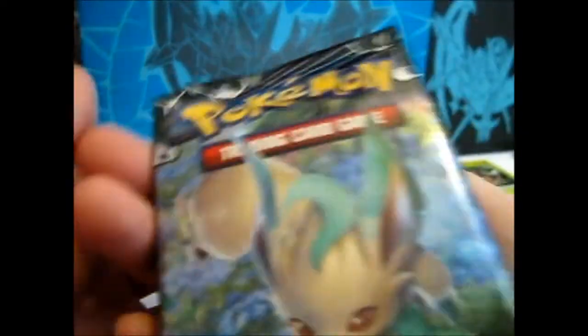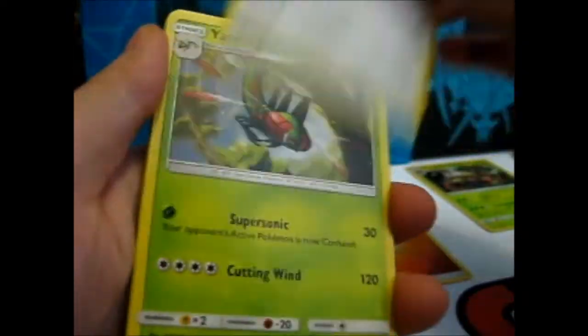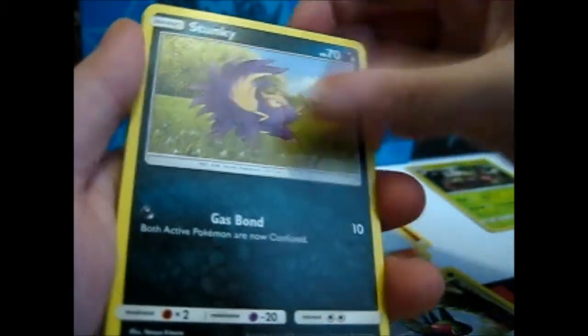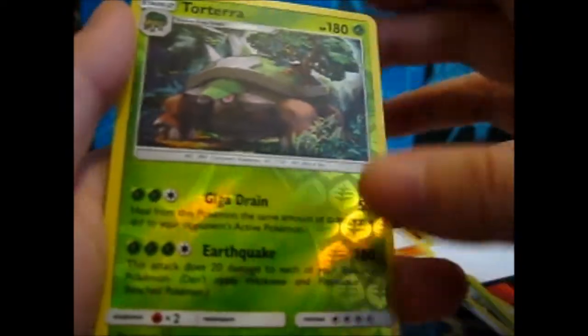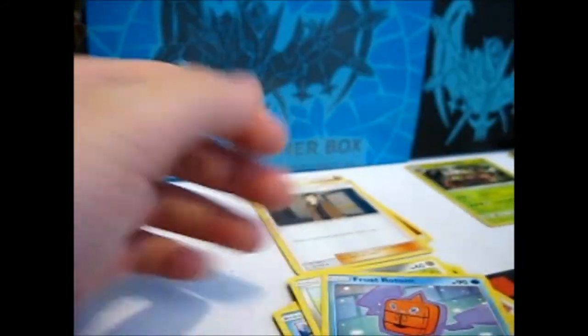My last pack — hashtag Last Pack Magic. Here we go. Fire Energy, Purugly, Yanmega, Looker, Stunky, Skorupi, Piplup, Spinarak, Metal Plate, Torterra Reverse, and a Frost Rotom. Phooey.